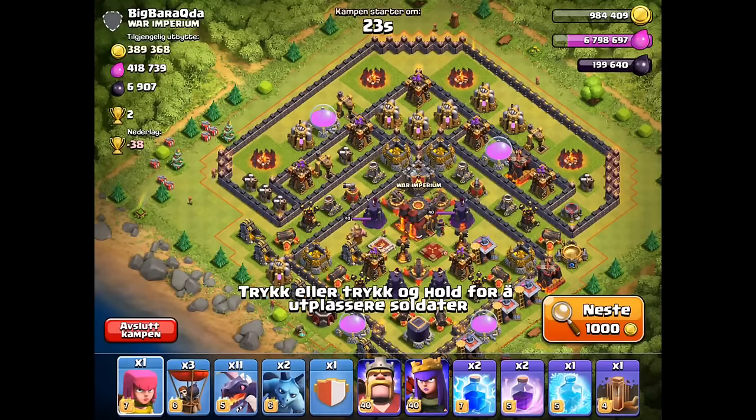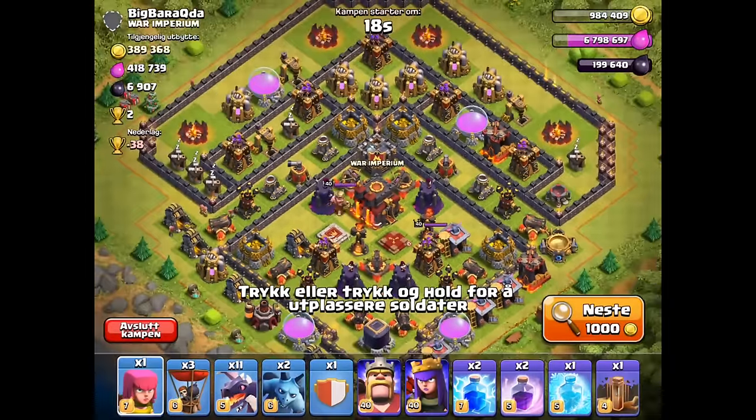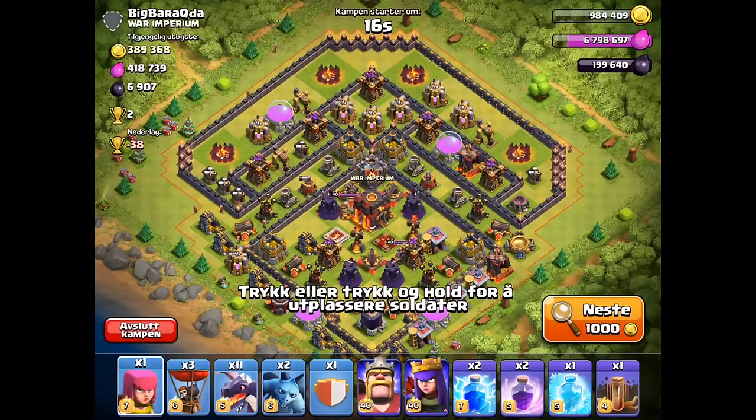What's up everyone, this is Jorge Yao back again with another video. I wanted to show you guys my new dragon strategy post-update. I'm using two level seven lightning spells, two rage spells, one freeze spell, and one earthquake spell. I replaced my poison spell with an earthquake spell, which gave me the opportunity to replace one lightning spell with a freeze spell.